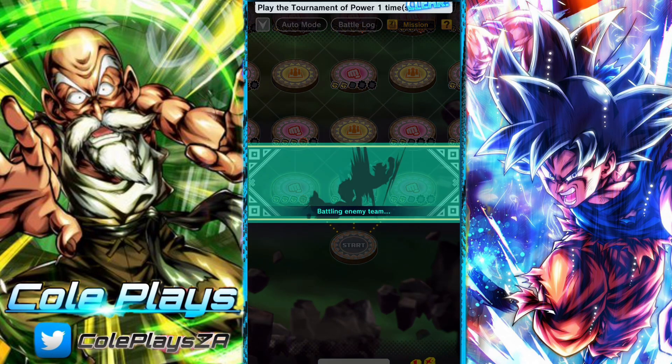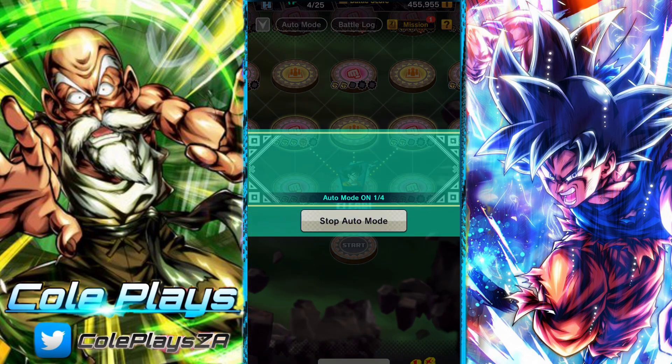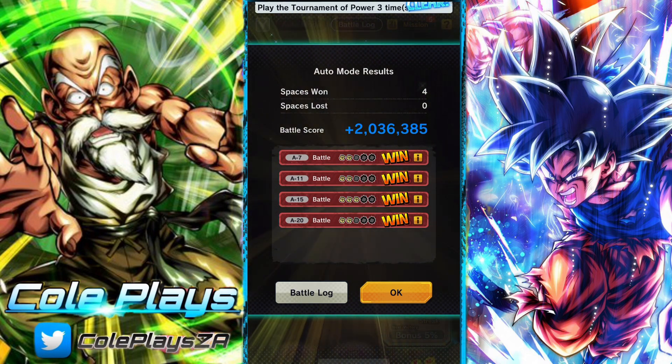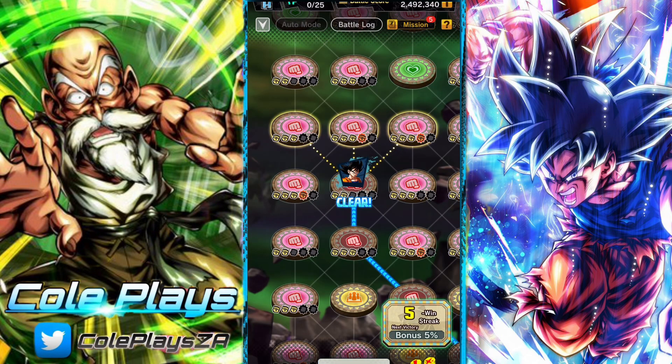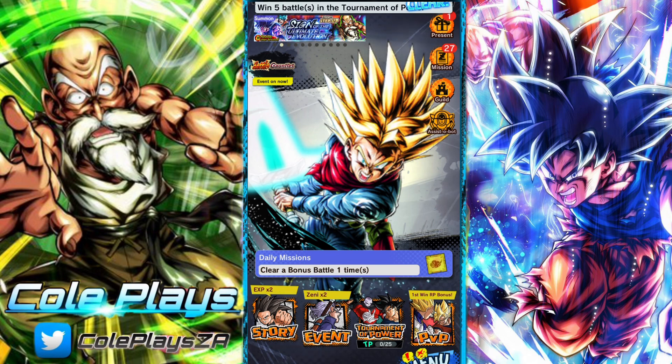If you're someone who hasn't gotten into Torment of Power, this is a great time. These 300 bonus chrono crystals are very cool and helpful, especially if you're trying to rebuild after spending on UI Goku or just continuing to build up your resources. You don't even have to actively play the mode - you can literally just auto battle through the whole thing. Pretty cool stuff, but that's it from me, bye bye!